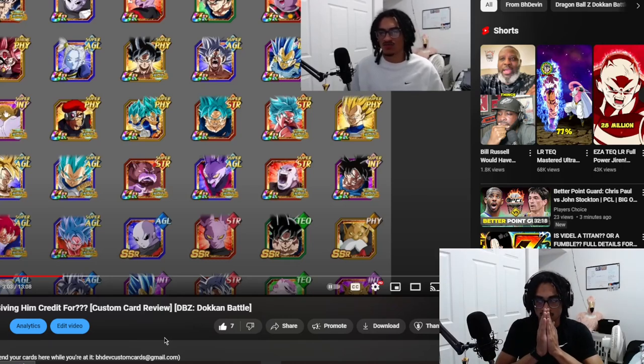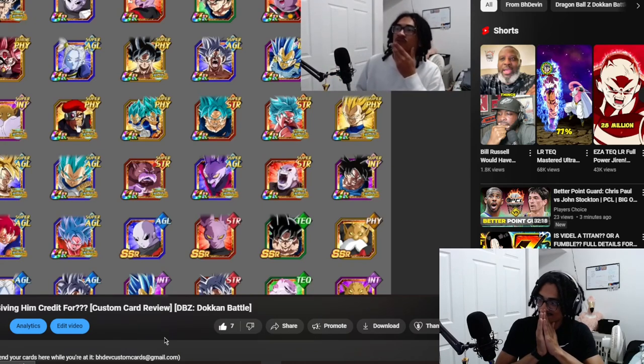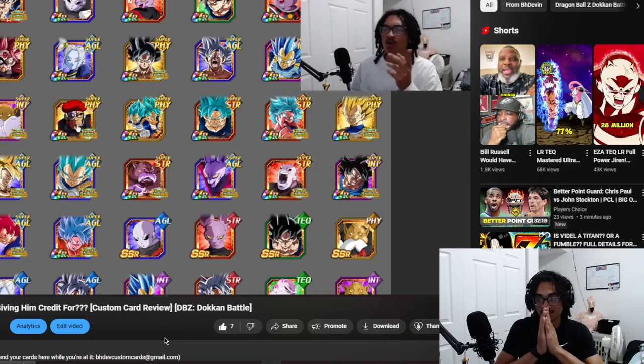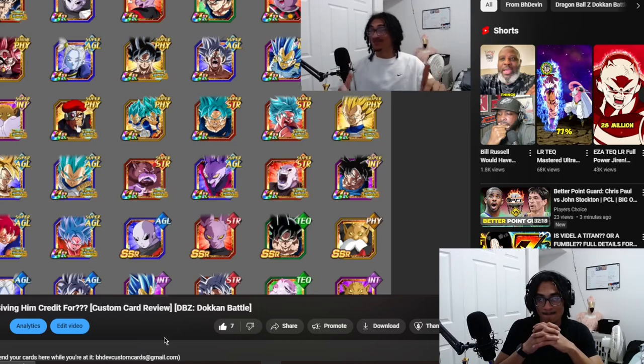We're going to be talking about this unit because Jaren wants a bunch of Universe 11 characters. This is low-key a sleeper free-to-play unit — you might get a video for the unit review. Today you're getting a double upload: the custom card review as well as the unit review, those are the two main forms of content.